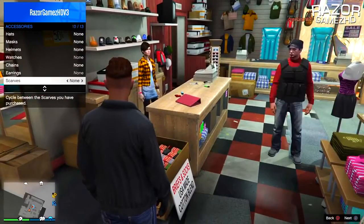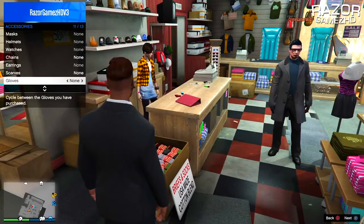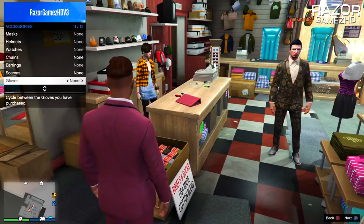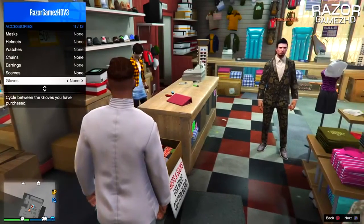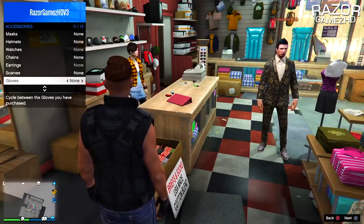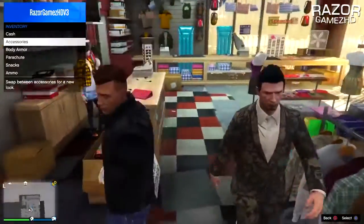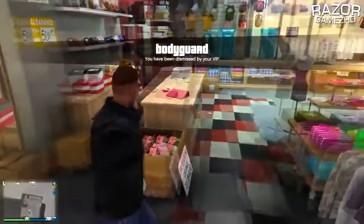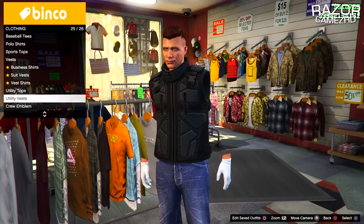Once you have selected that outfit, go down to gloves. While you are hovering over gloves, tell your friend to switch through the VIP outfits until he gets to a white outfit, just like the outfit displayed on screen. Once you reach that point, tell your friend to kick you from his VIP service. Then press left on the d-pad once while hovering over the gloves option, and as you guys can see your arms will go fully invisible.